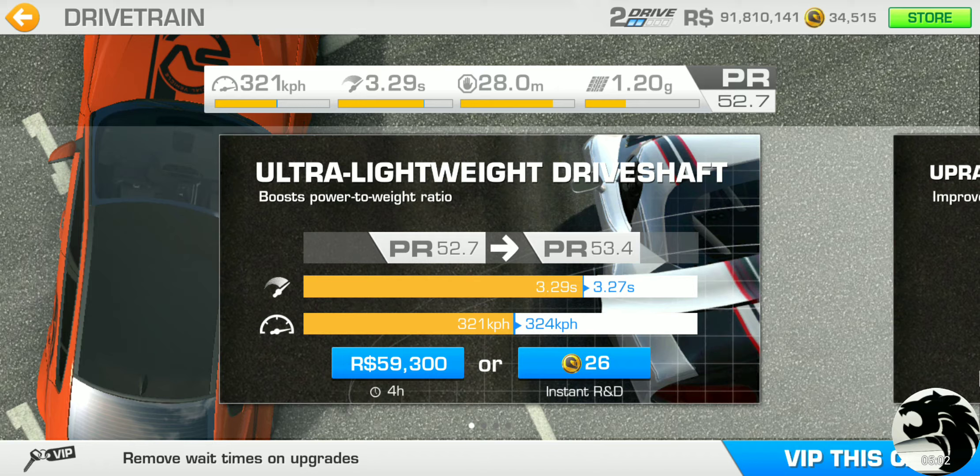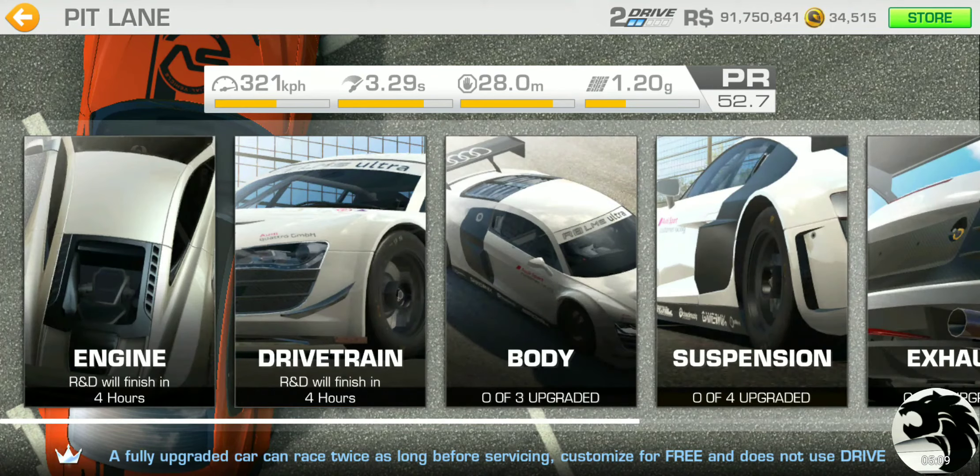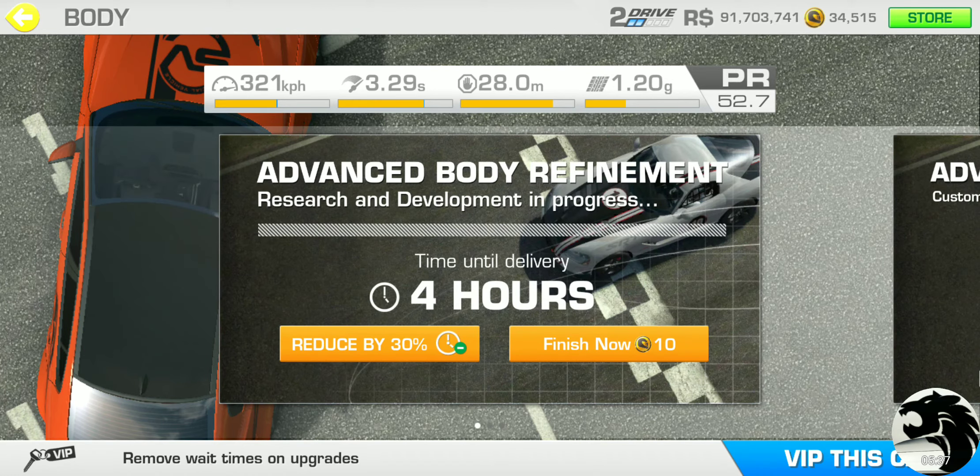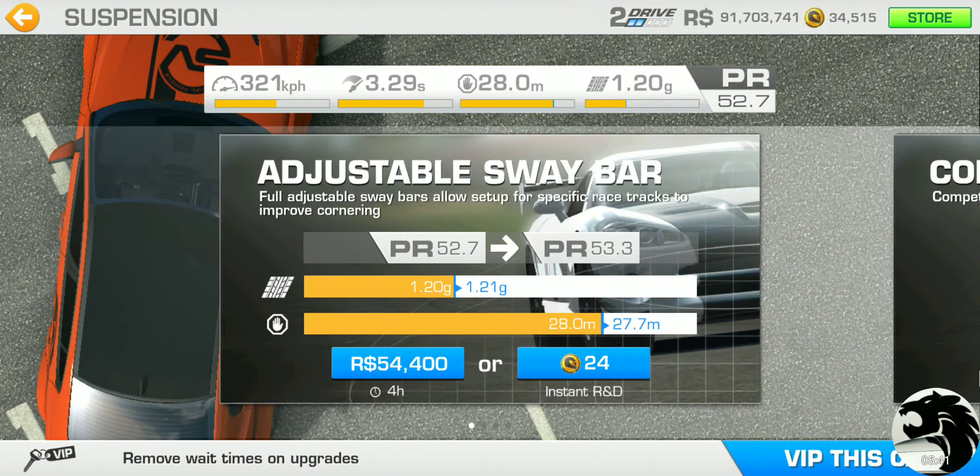We'll start with the endurance at the Porsche test track, the short on-road circuit. The service time is going to be 3 hours on this car. With the base PR, we're starting at 52.7 — 1.20g for the grip, 28 meters for the braking distance, 3.29 seconds acceleration, and 321 kilometers per hour top speed.